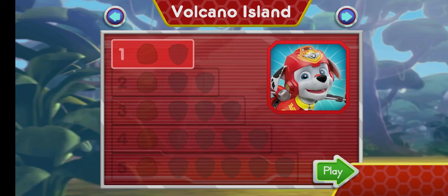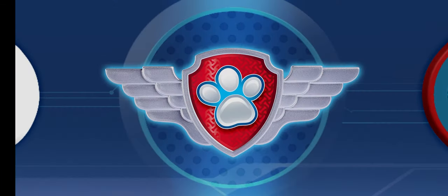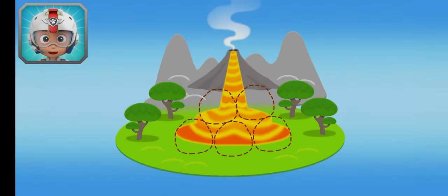Volcano Island. Tap Play to start. Marshall, come in. The volcano on Volcano Island has erupted. Rubble got there on the double, but he needs five rocks to stop the lava flow. When you see a rock, fly towards it to collect it.